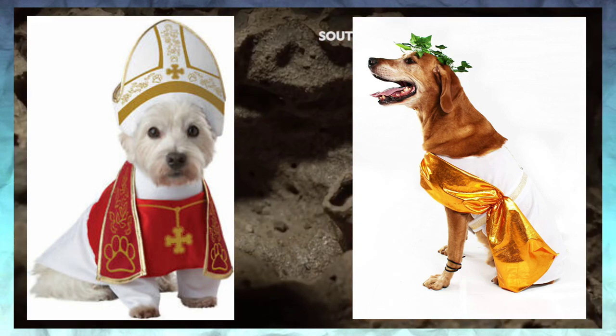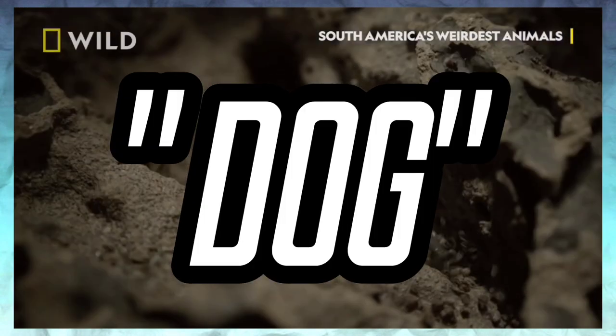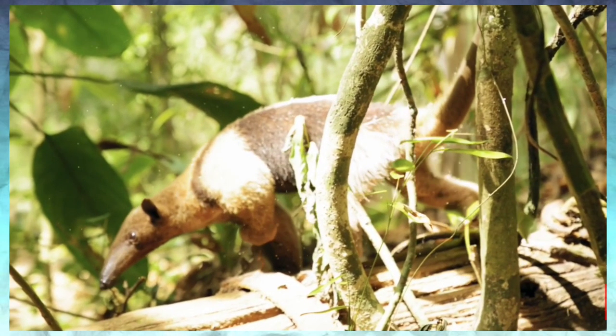There's probably an explanation, but just take it on face value. Dog. If you say it enough times, it starts to sound like an alien name or something. 'Me am Korgas. Me am Bluestar. This is Dog.' Back to anteaters.